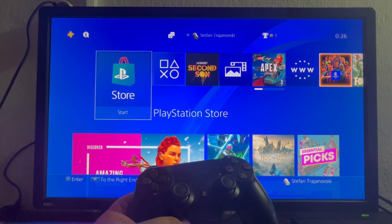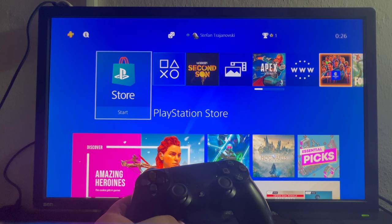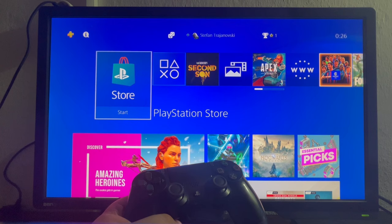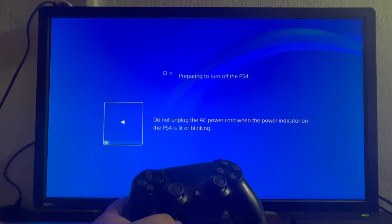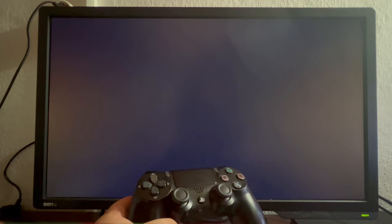To enter PS4 Safe Mode, press and hold the power button on your PlayStation and wait for it to turn off. The next step is to wait for the PlayStation to completely shut off — wait for it to stop making any sound and for the LED on the power button to stop blinking.